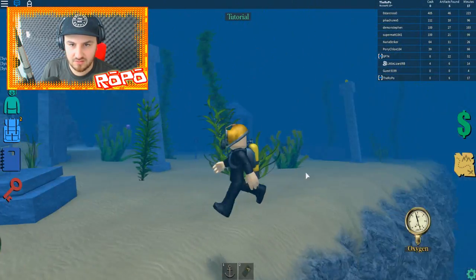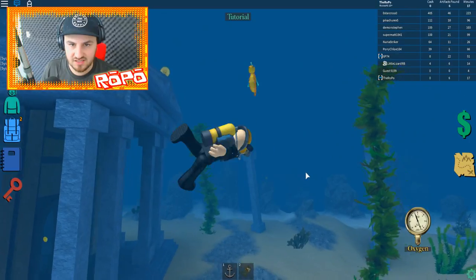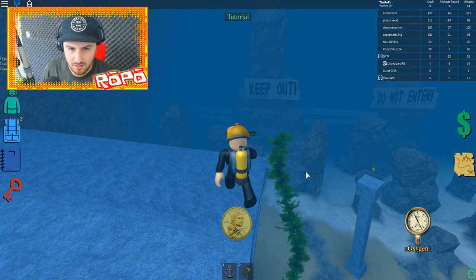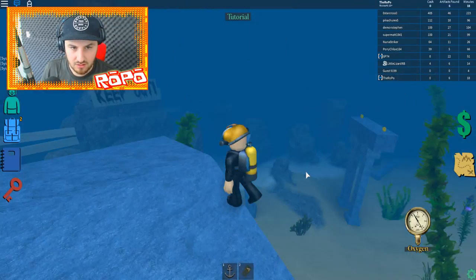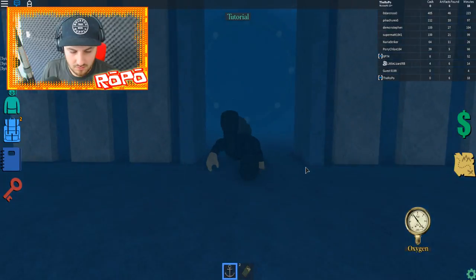I'm finding sick places down here — like finding Atlantis, an underground city! There's a seahorse — look how cool that looks! Things are getting deep over here and I just found a place that says keep out. I found a sunken area — I need to get up, this is so deep.